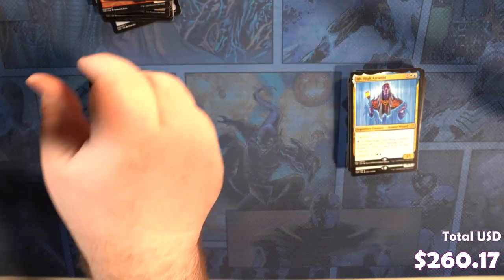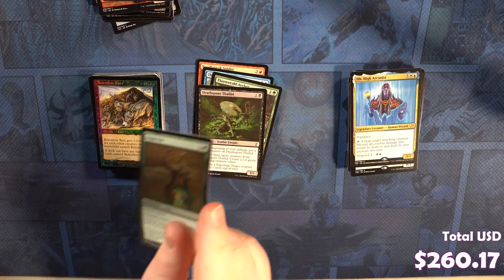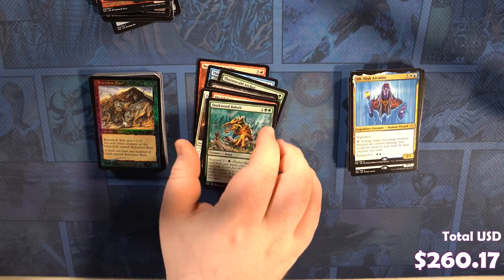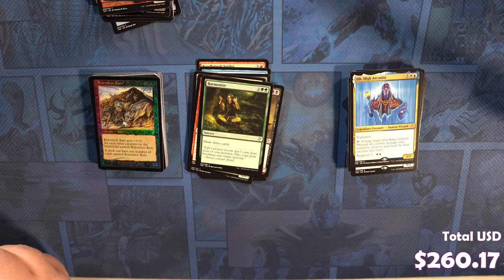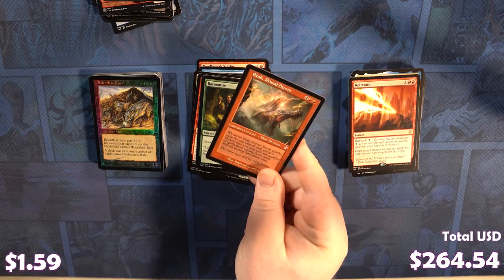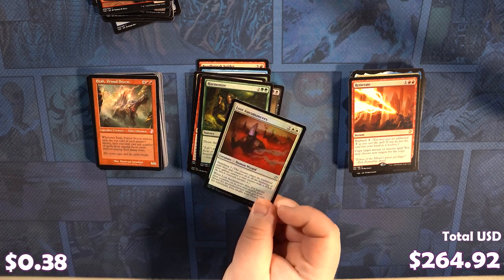Assembly Worker, Needlepeak Spider, Think Twice, Thornweald Archer, Deskworth Vell — you could be Vell — Fortify, Orcish Candidate, Turquid Bellow, good ol' Mana Tithe, Big Game Hunter, a Shivan Meteor, a Harmonize, a Reiterate is our rare. Ooh, we got a Niv-Mizzet Primal Storm — it's always a nice time-shifted card.